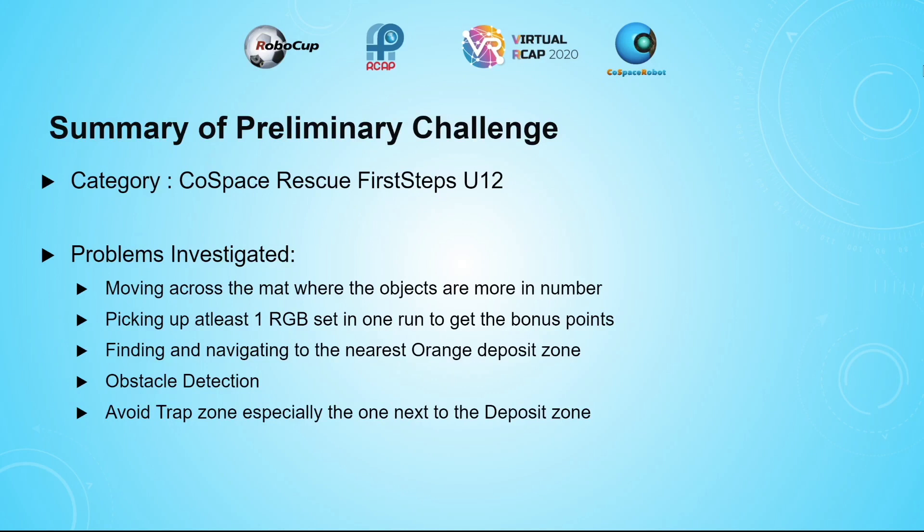When I received the map for this preliminary challenge, I investigated the following problems. I wanted to make sure that the robot moves in the segments of the map where the objects are more, to allow picking up of objects faster. To get the bonus points, I have to code in such a way that I get at least one RGB set in each run. When the six blocks are picked, I need to navigate to the nearest orange deposit zone. I also need obstacle detection to detect obstacles and take turns when detected. Since one of the trap zones is next to the deposit zone, I have to make sure the fully loaded robot avoids that trap zone.